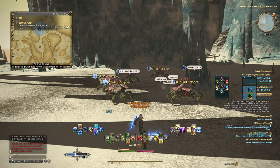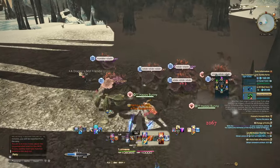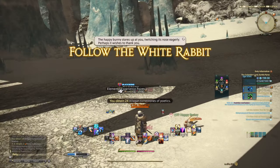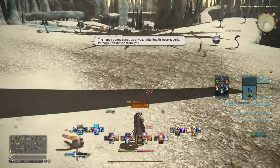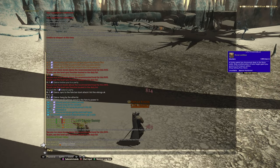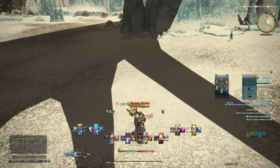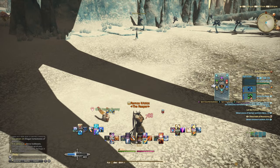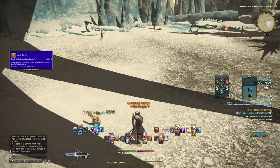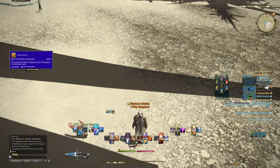Once you're there, come to the coordinates shown on screen and wait. The fate you're looking for is called 'We're All Mad Here' — a critical elemental conflict. Once it spawns, fight it. When you finish, you get poetics, two Pyros lockboxes, and most importantly the happy bunny, who will take you to a treasure. Check your quest log and follow the lucky carrot to find it.